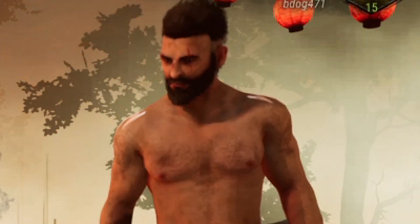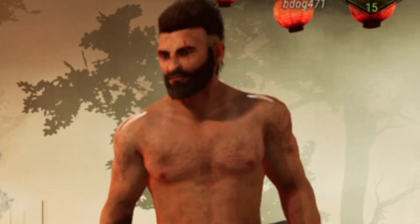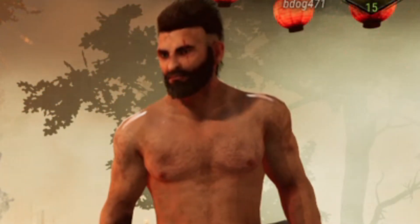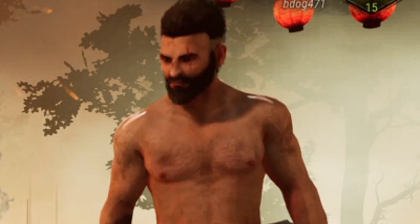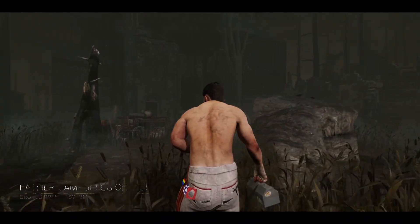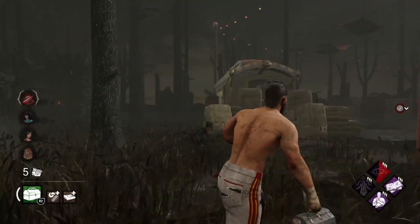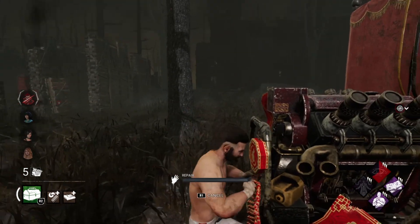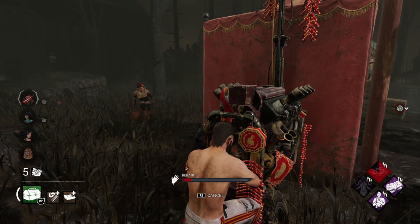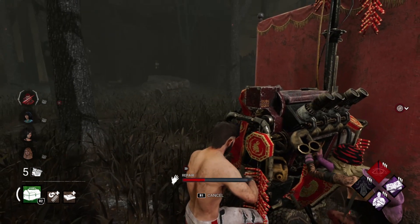Before we hop right into it, guys, if you wouldn't mind, please hit that subscribe button — it would mean the absolute world to me. I've also left a card in the top right-hand corner for the DBD Survivor perk build, so check those out as well. But with all that out of the way, let's hop right in. Welcome back — we are at Father Campbell's Chapel at the Crotus Prenn Asylum. Let's see what we can do here with our build.